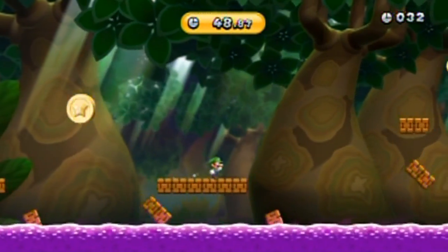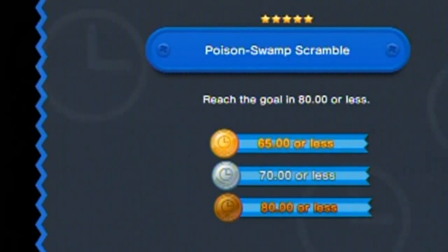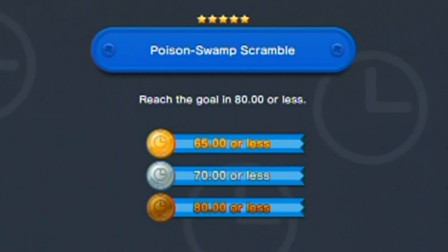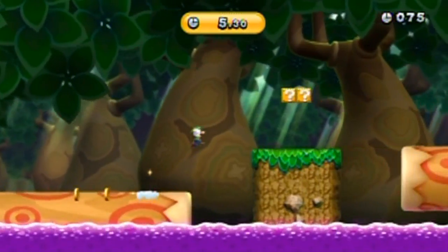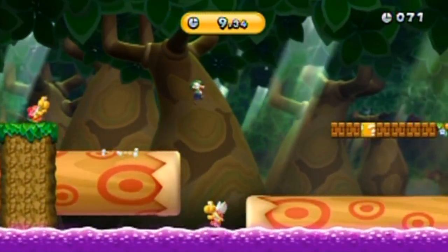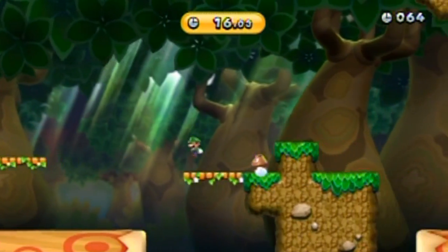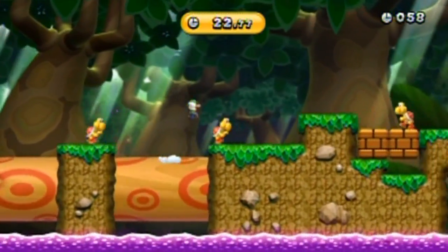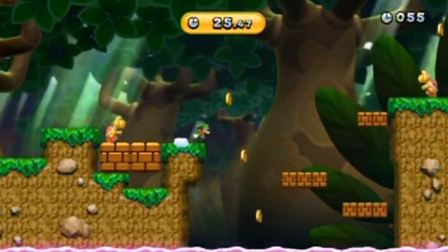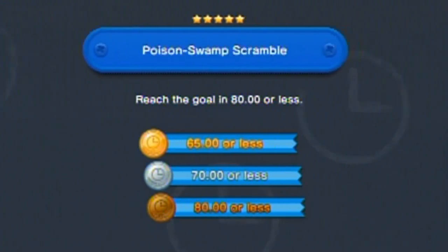I tried but I failed. I could skip ahead a little bit there if I wait for the blocks to go into the old poison swamp — maybe, just maybe. The goal is pretty much having to run to the end as fast as humanly possible, although I wouldn't be surprised if they want you to use secrets to get shortcuts in places.